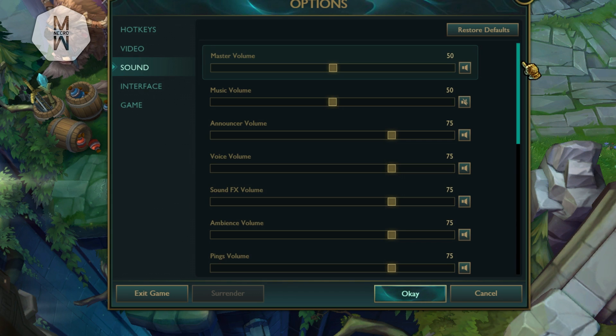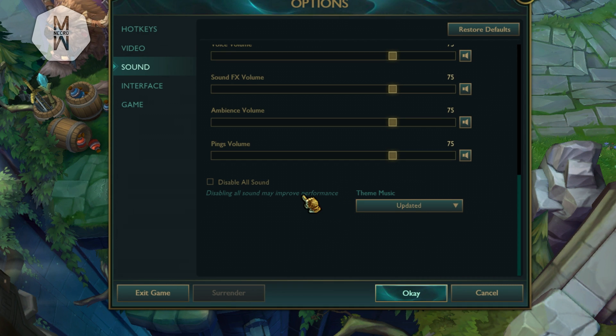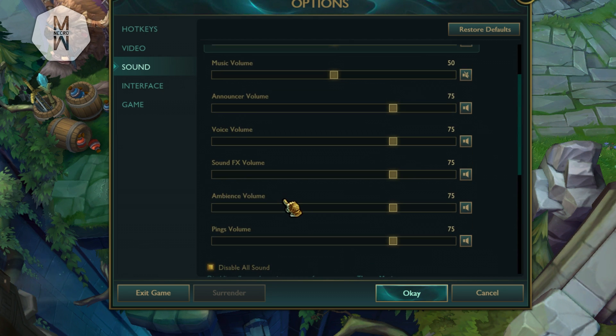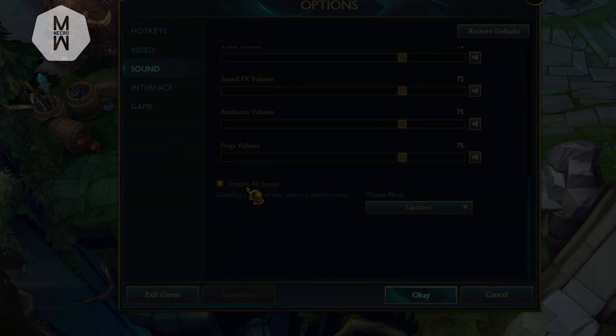Finally, go to the Sound settings. If you have a really bad PC, disabling all sound can noticeably improve performance. Back when I had a bad PC I never played with sound because it helped maintain high FPS — sound causes stutters due to audio playback. The game itself even states that 'disabling all sounds may improve performance', and for truly bad PCs it definitely will, not just 'may'.